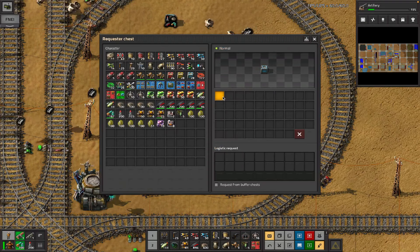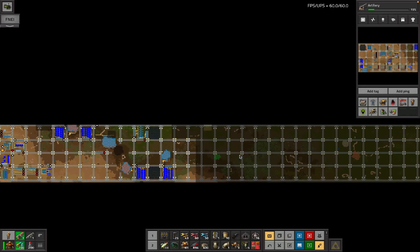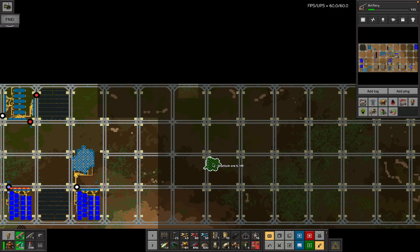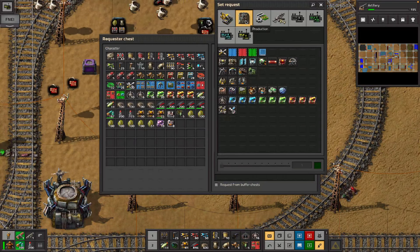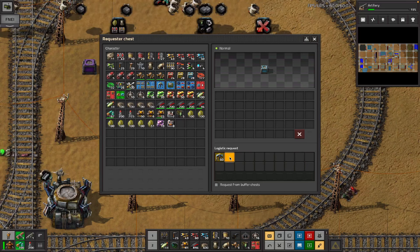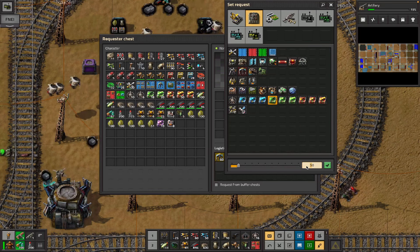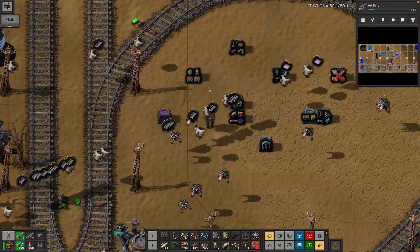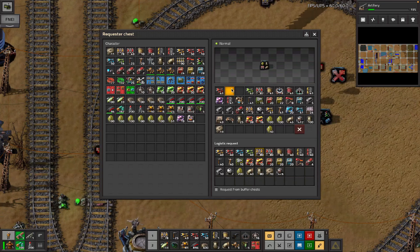We're going to go mine this uranium, which is on the other bit of the build network. I was going to do a build train but we're just going to go out there directly. I'll try to guess how many miners we need, but I can't put the ghosts down from here. Let's get 60 miners - more than we need - and then about 180 efficiency modules if we've got 60 miners, plus bits of belt and things.